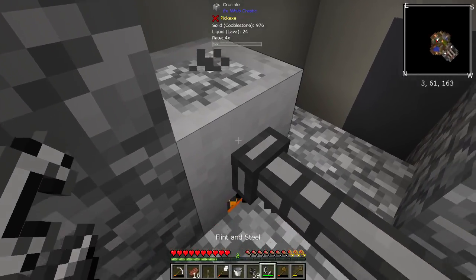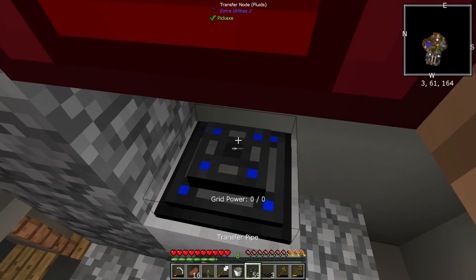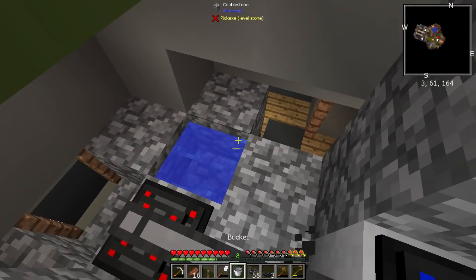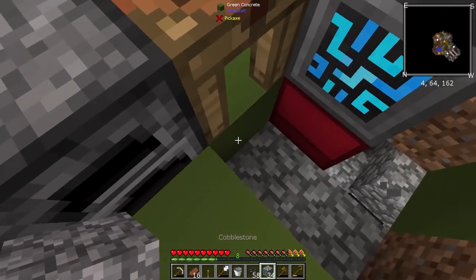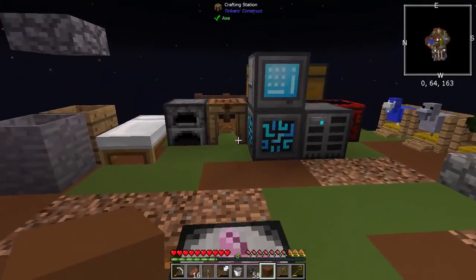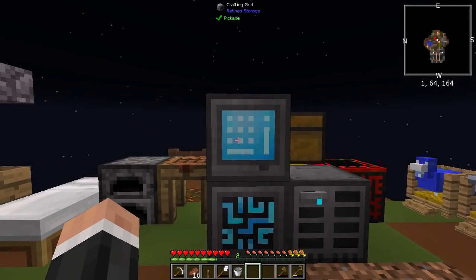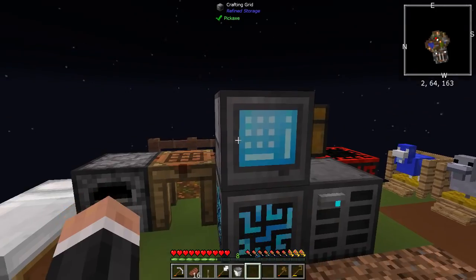That should start doing this — yes, it is. The last thing we need to do: that, and then that, and then this should come on. Lovely — this is working! We have a working system. And that is rather nice. There we go — all of that down there is working. That is basically all free energy right there; I don't really have to worry about that too much.